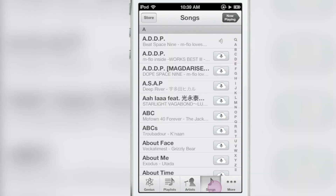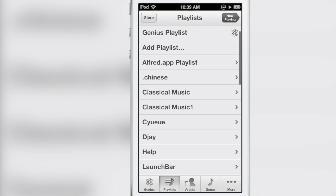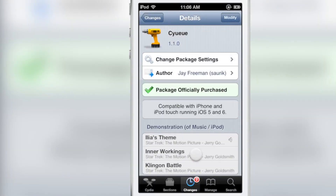But besides that, Sayu is just a really handy tweak to have, especially if you throw house parties or you just listen to music with friends. It's nice to be able to queue up your music next instead of having it interrupted when you tap a new song.